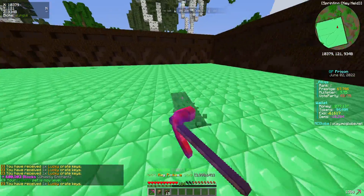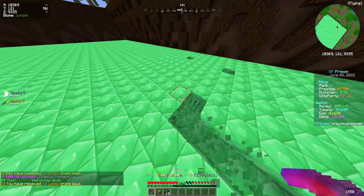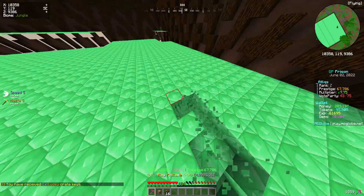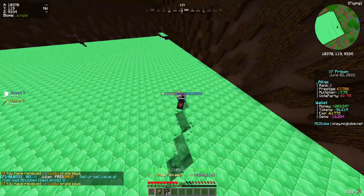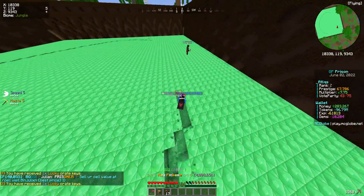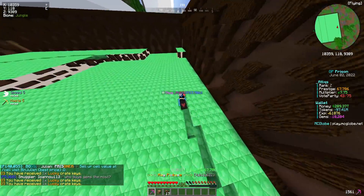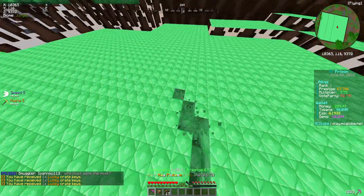A ton more boxes. Let's see how much our cell is worth now — 3,000. That's about 1,000 in an hour; it's not bad. I just need the Ghastly enchant to proc a lot more because that will help a ton. If you guys can see right now, I'm prestige 67,000.